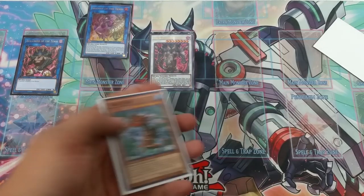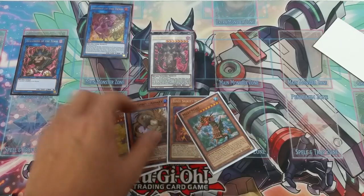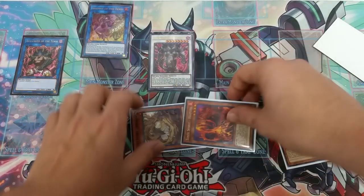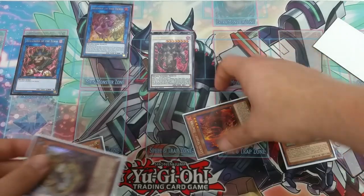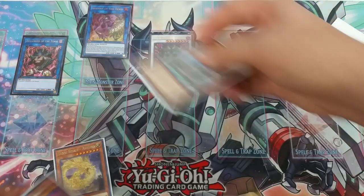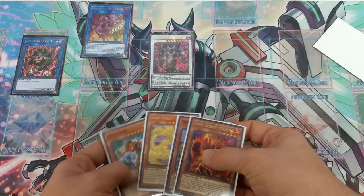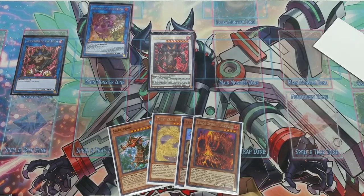You won't be locked into stuff. You can summon two of these, turn one into a non-effect monster, summon the other, tribute, and go straight into Mech Knight Crusadia Avermax with protection right off the bat if you really needed to — it's super instant.